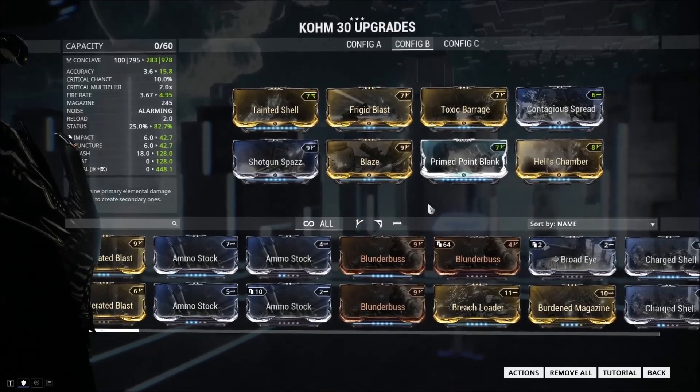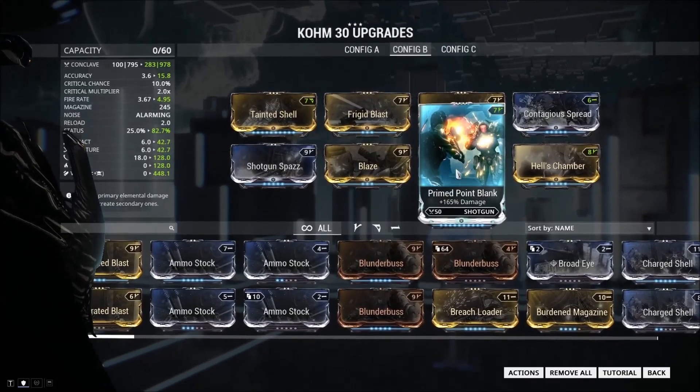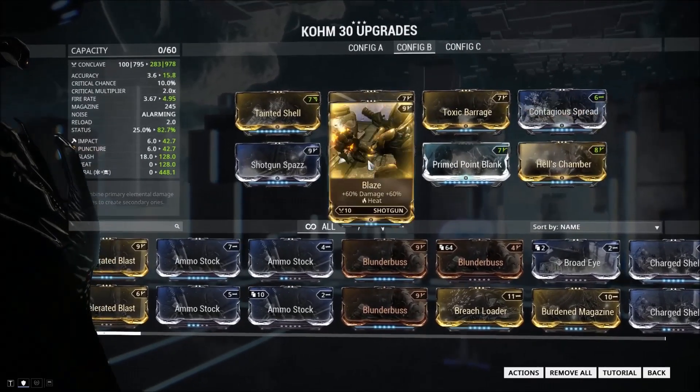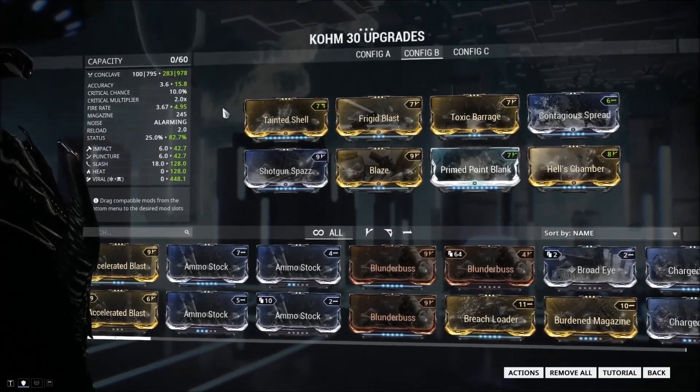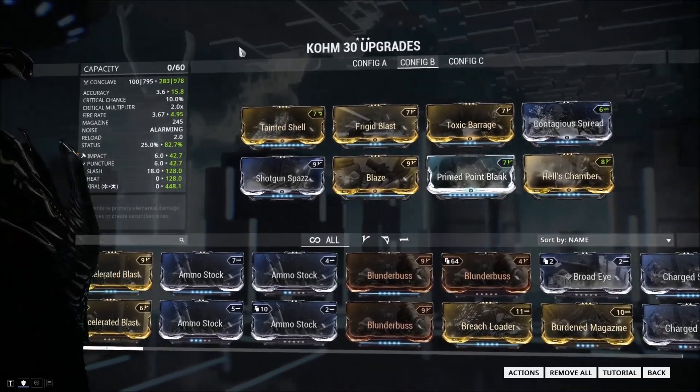We start off with base damage - obviously Primed Point Blank, Hell's Chamber for the multi-shot, and Blaze for damage and heat. You really can't overestimate the usefulness of Blaze on any build.